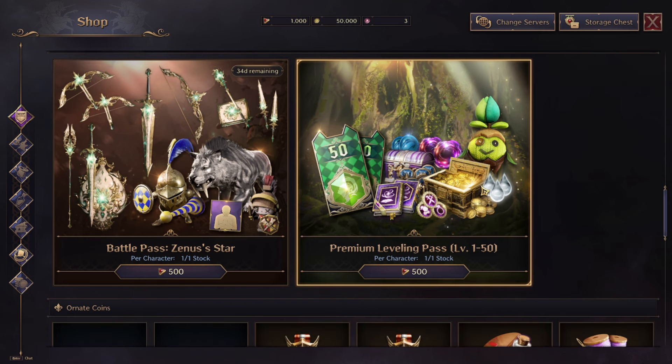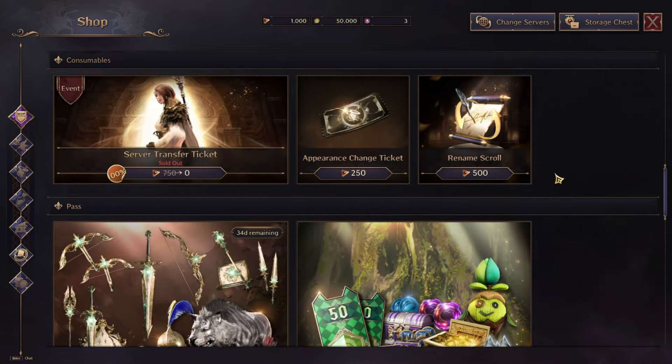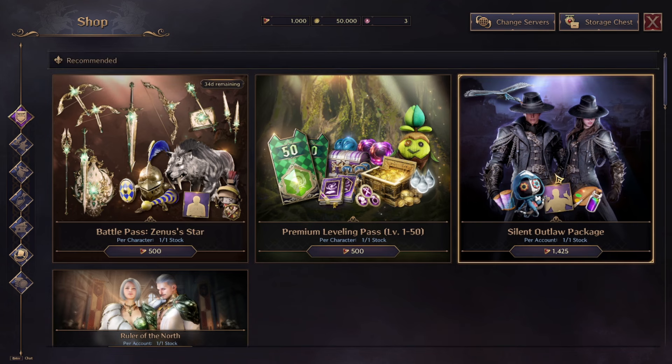That's my full analysis of the Throne and Liberty global version cash shop. Now you know everything you can buy for lucent, which you can purchase with real money. I have over 400 videos on my YouTube channel covering in-game features including PvP, PvE, crafting, life skills, dungeons, and meta builds. Subscribe to my channel, follow me on Twitch, and see you soon with another Throne and Liberty video.